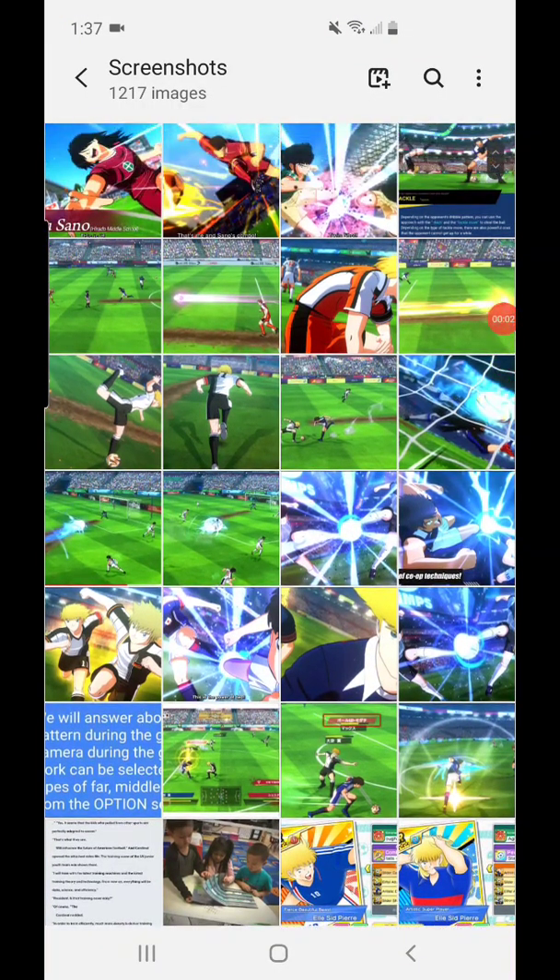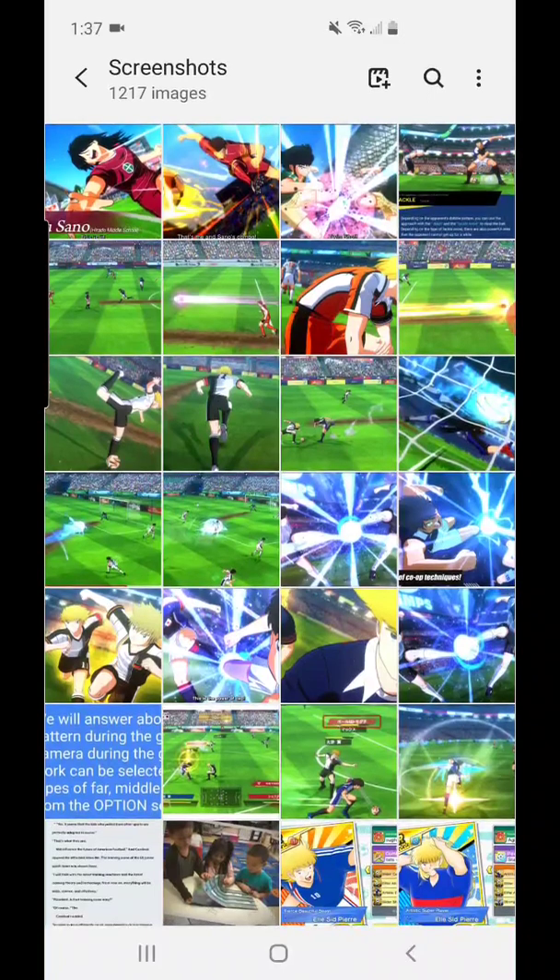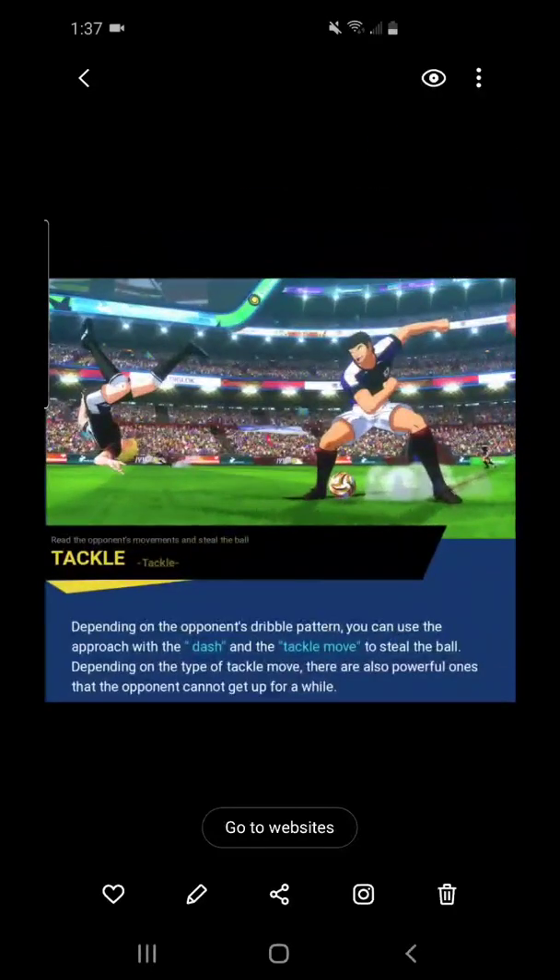Hey guys, I'm going to take another video. This time I want to talk about the physics and the destruction in Captain Tsubasa. First, let's talk a little bit about the physics — I mean the overall physicality for each player and how they react when they get tackled or get hit by a ball. So far we know that depending on your opponent's dribble pattern, you can use the approach dash and tackle move to steal the ball.